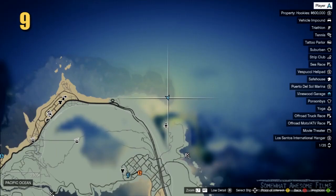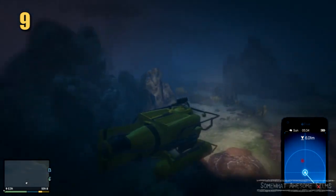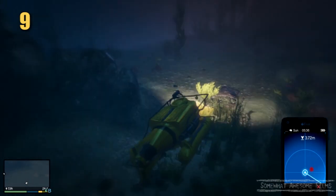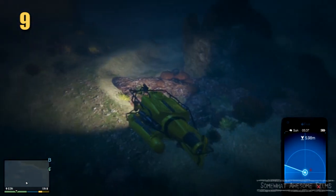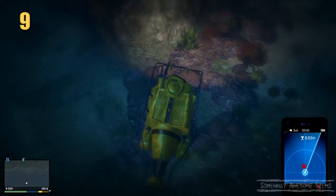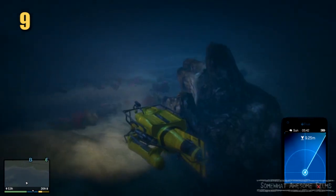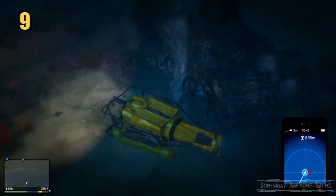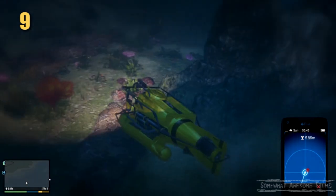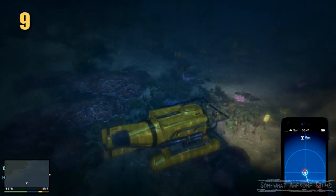Alright, next one just over here, working our way around. I like the submarine — I enjoy cruising around in the submarine. It's quite beautiful under the ocean. I wonder, there must be all kinds of crazy stuff hidden down here. This one's on the other side of this rock — damn rock. Keep spinning, should be just around here. This one's not so deep. There it is — damn toxic waste.